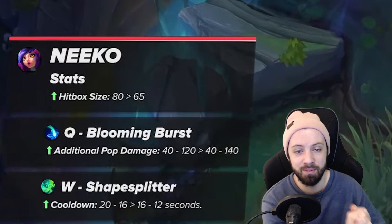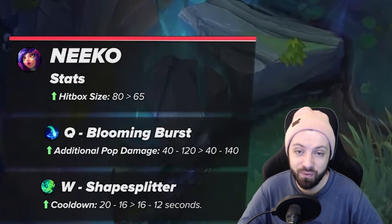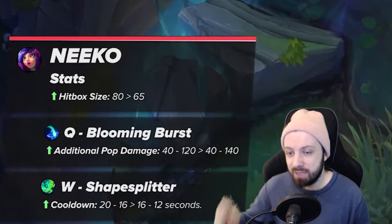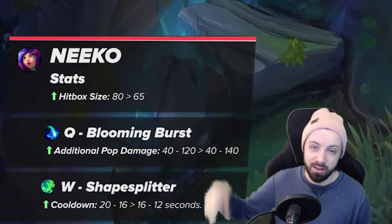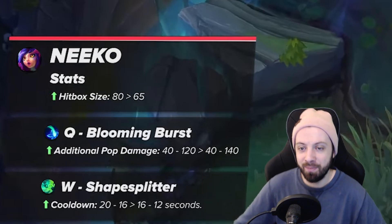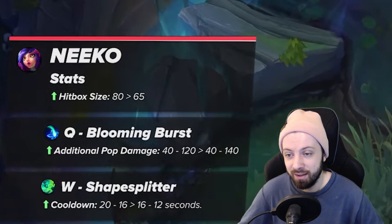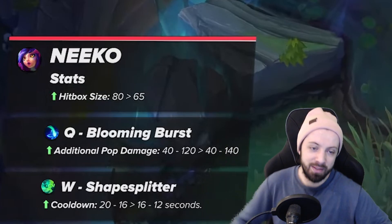Please Riot, if you're going to nerf Niko, take away the Q damage — not the hitbox or the W cooldown. Shoutout to my stream, and the image I'm using in this video is from Pro Guides. I actually coach on Pro Guides, so there's a link below if you want coaching from me. Like, comment, subscribe, and see you guys next time!